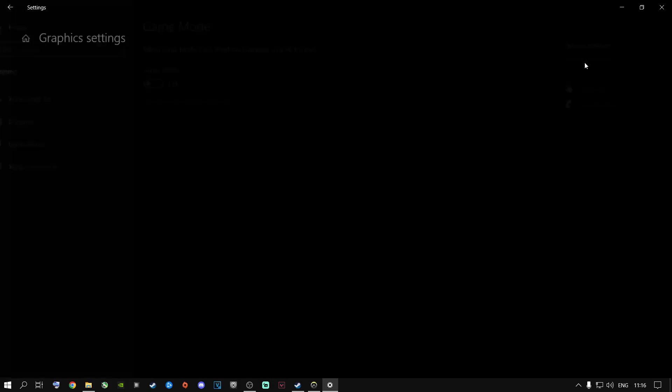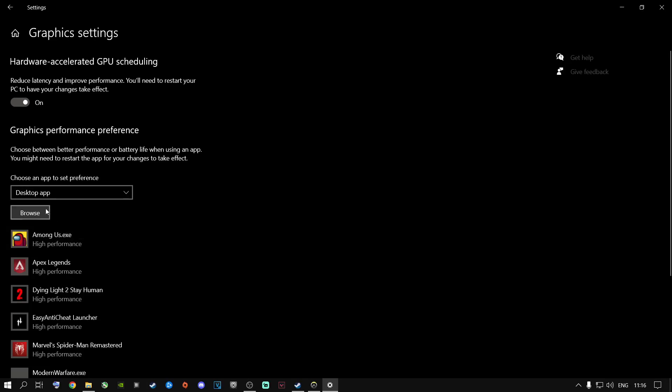Once you're done with that, go to Graphic Settings and add Overwatch in there. I highly recommend turning on Hardware Accelerated GPU Scheduling if you have that option. If you don't have this option, don't worry about it.